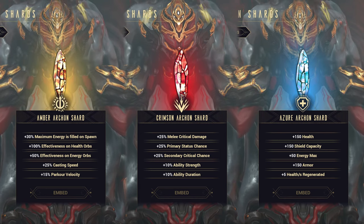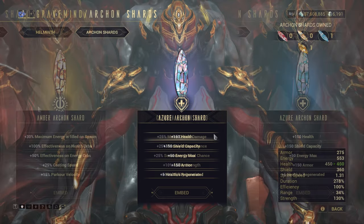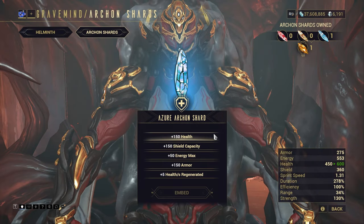Plus Health simply increases the amount of damage you can take, meaning you have more time to react and can survive even stronger hits without being one-shot. This is more effective when using a Warframe with damage reduction on health, such as high armour or damage resistance abilities.